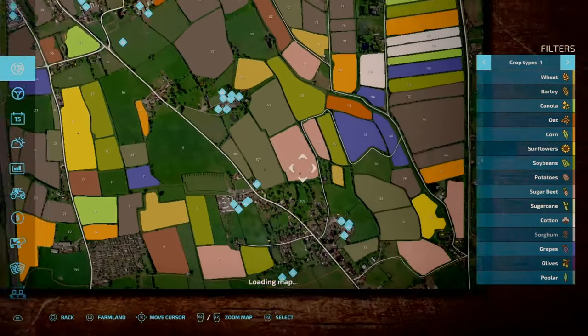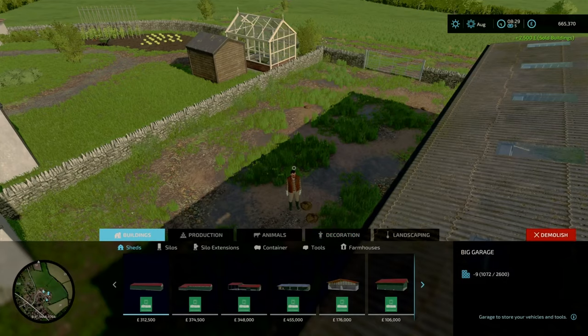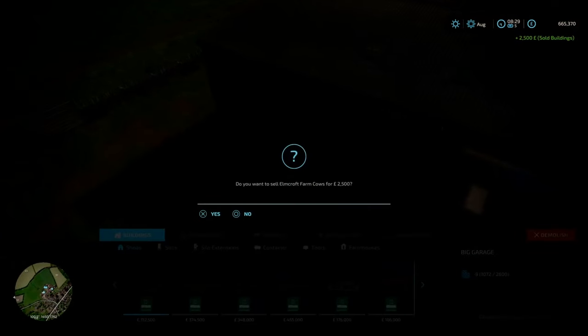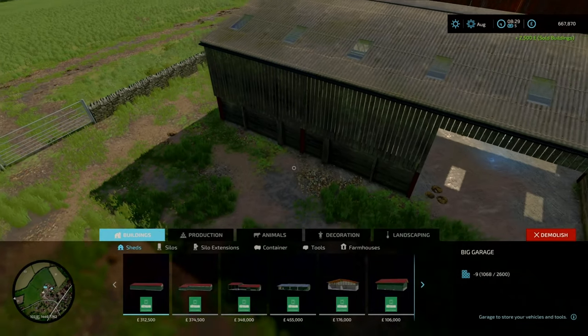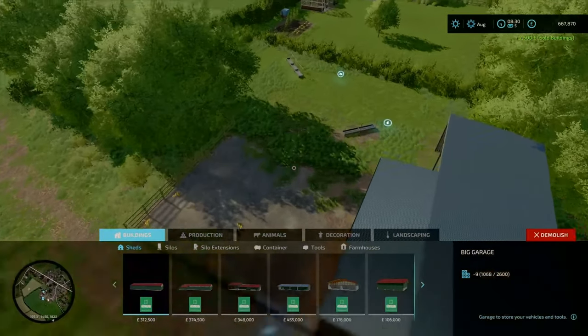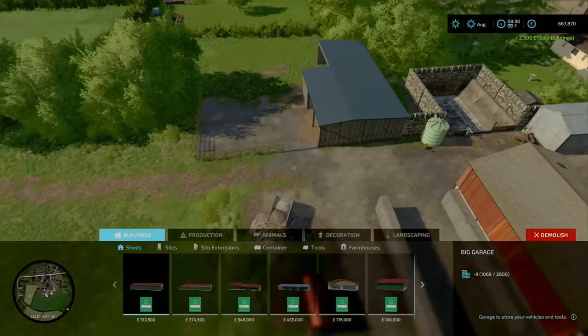Next we head to Elmcroft Farm. I'm pretty sure you can't sell — well, you can sell the cows. And if you go over here, we sell the sheep area — yep, sell the sheep area over here.